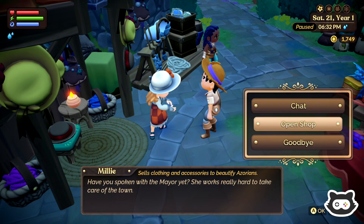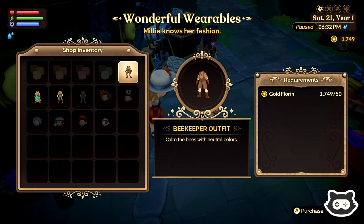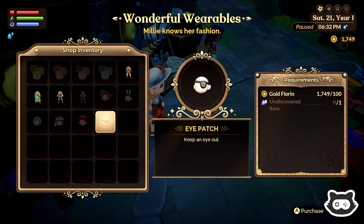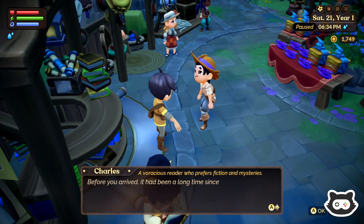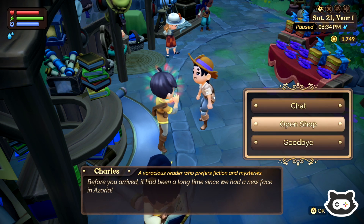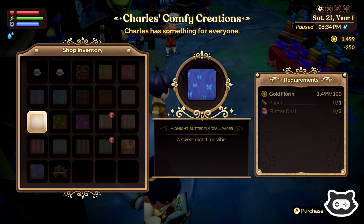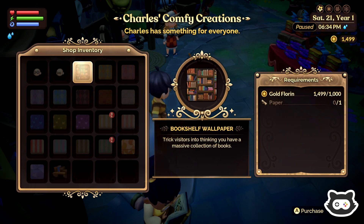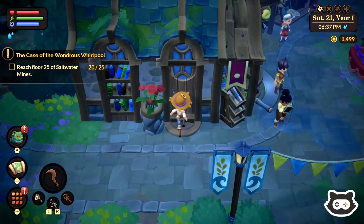Where do we get an empty shelf from? Oh, I like the scroll. Where do we get rope from? Any new clothes? An adventure casual. What are we wearing? Are we wearing the beekeeper? We've still got so much to discover. There you are. Before you arrived, it'd been a long time since we had a new face in Azoria. The books are really cute, aren't they? Decorative books — let's purchase those. Oh, here's a bookshelf. Where do we get an empty shelf from? And I also want to get the library wallpaper — that is so cute. That is perfect for our cabin.